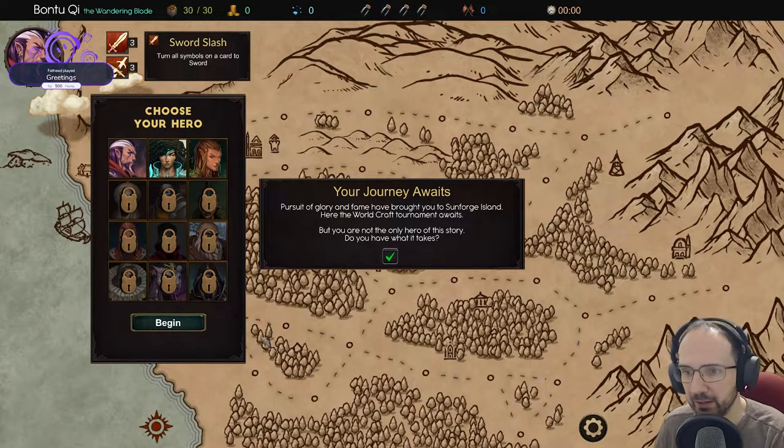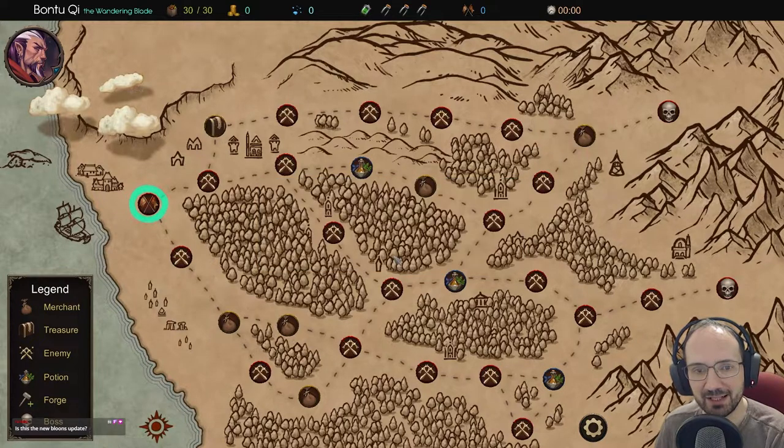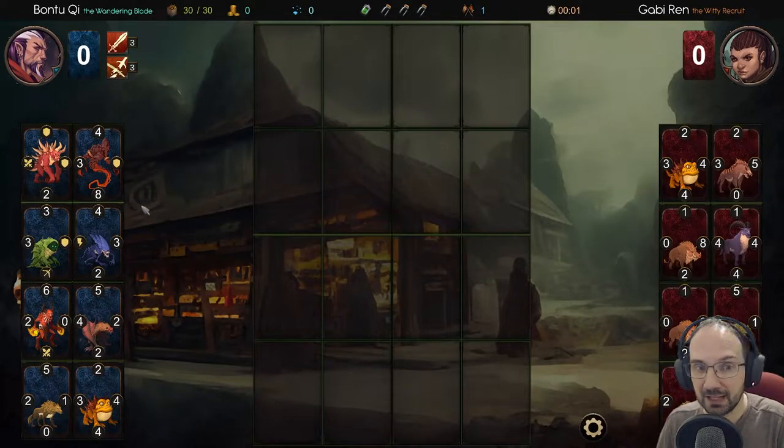Choose your path carefully - there is no turning back. When you lose a match you lose some supplies, and if your supplies run out your adventure is over. This is the new balloons update. Looking at the map - it seems to go up to here with two different boss fights. We don't know what any of these nodes are. Let's go that way.